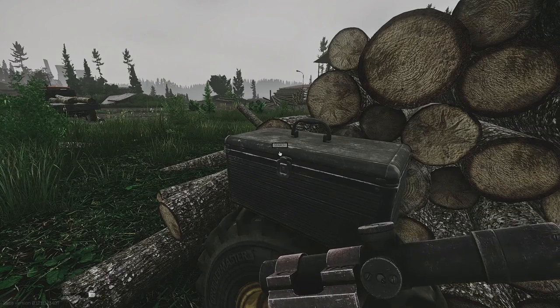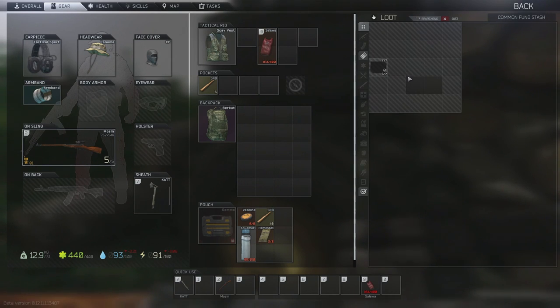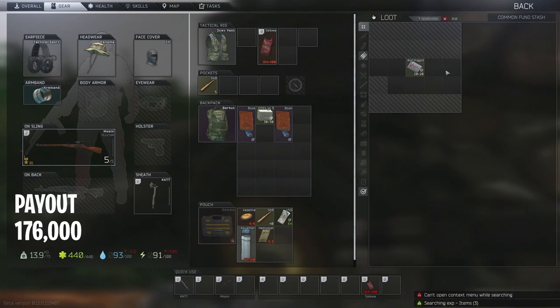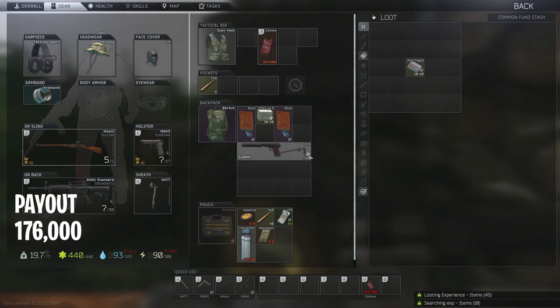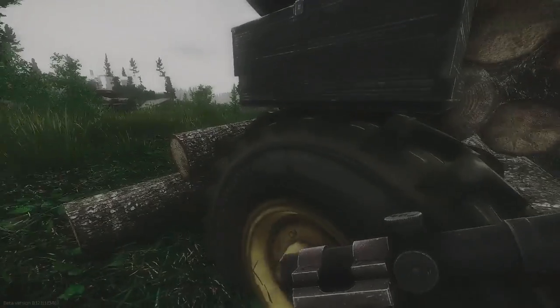Here's the second one - a lot of stuff in here. Got a book, got some 7.62x39, another book, an M4 pistol, and an APB. You're going to make some money with this one just on the books and the M4 selling them to the flea market.